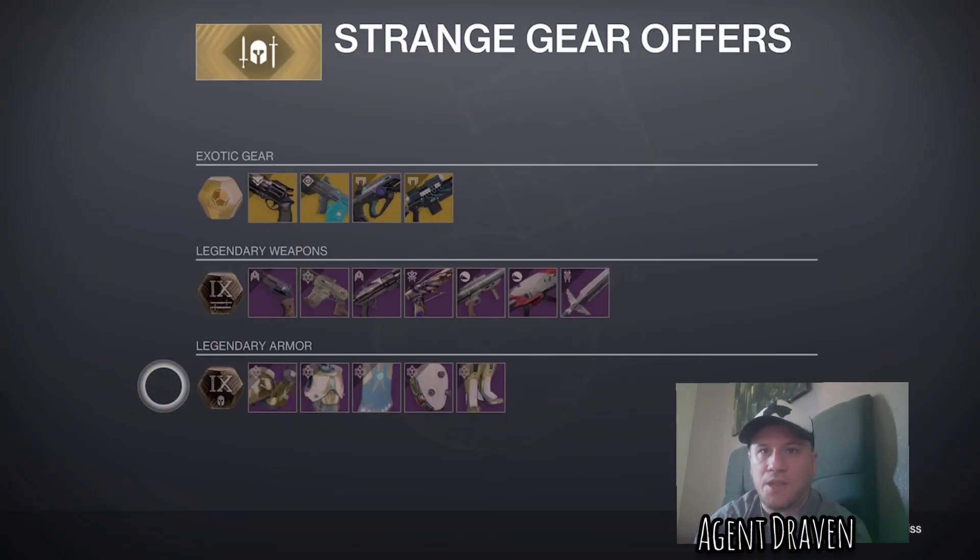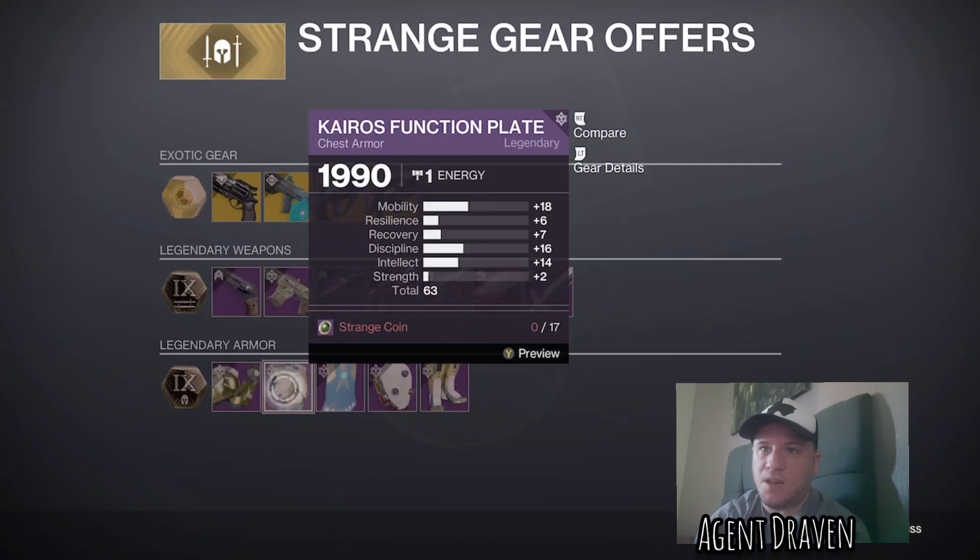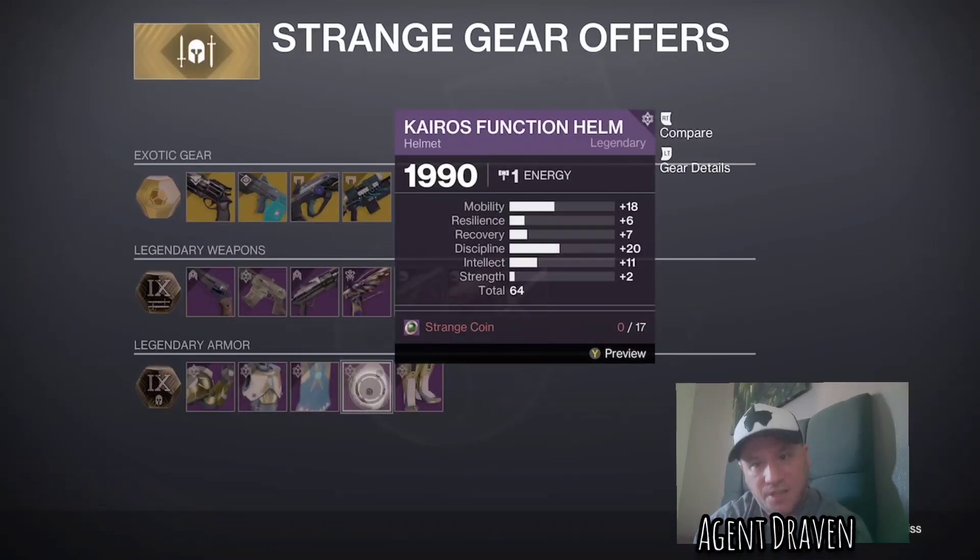And for Titan: on the Arms we've got 65, Chest 63, Helmet 64.